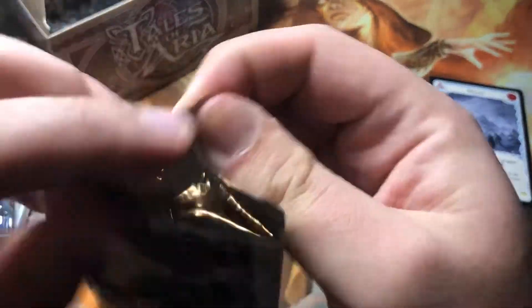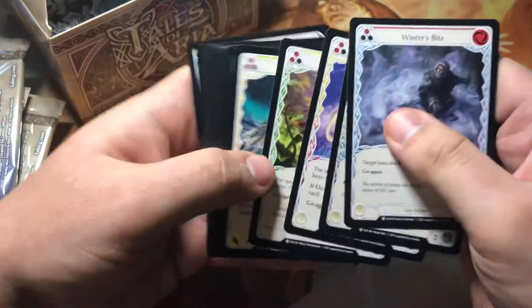Nothing crazy there. Coat of Frost — what are you doing to us? We'll do $10 in value. What a strikeout so far.